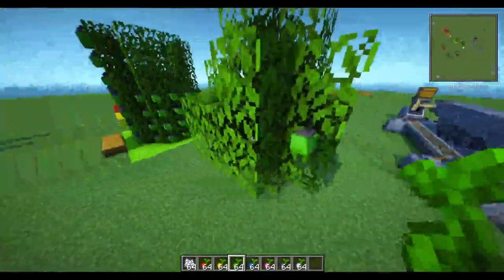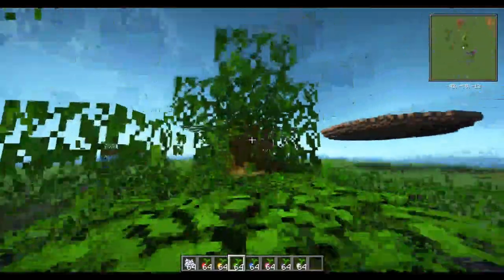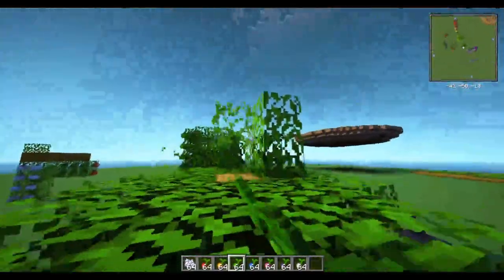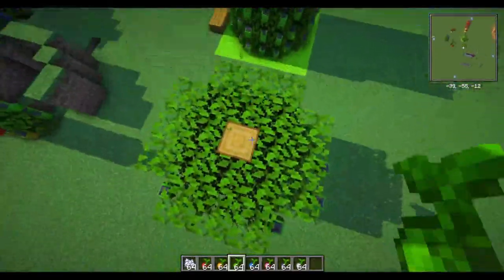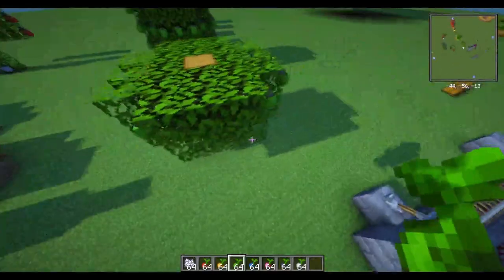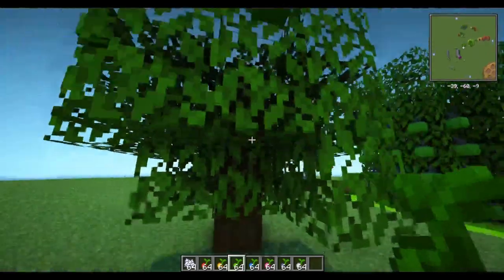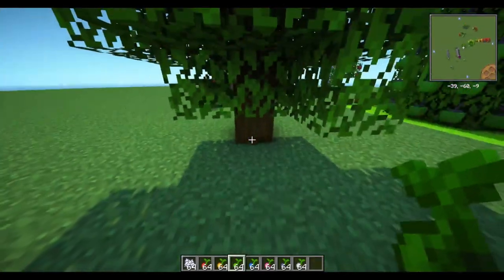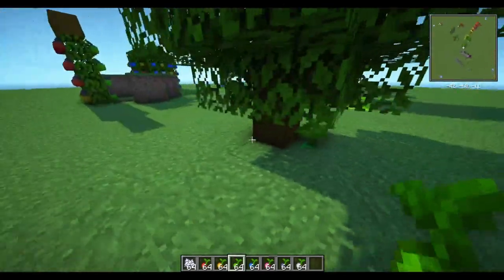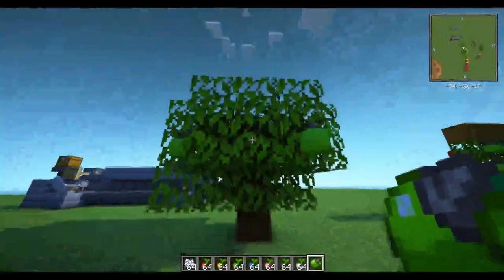Here's a regular apricorn tree — you can see it's got around 8 apricorns growing on it. If I just break the top to show you what this looks like from above, you can see there is a log, a leaf, a leaf, and then this is where the apricorns would grow on the side. Log, leaf, leaf, apricorn. They start growing above where you place the sapling, so the sapling would be here and the lowest level is this level here.